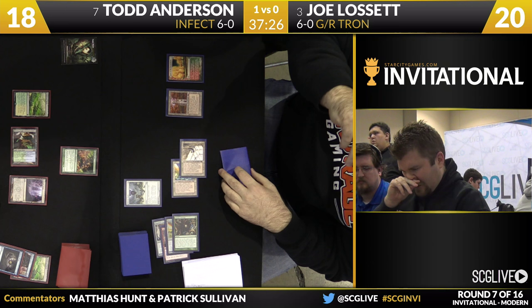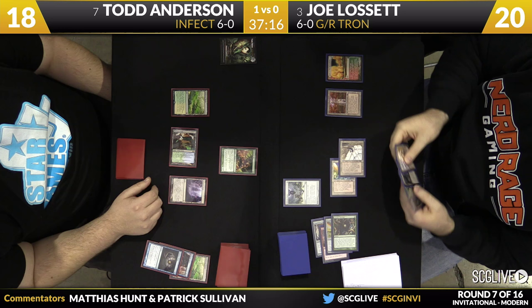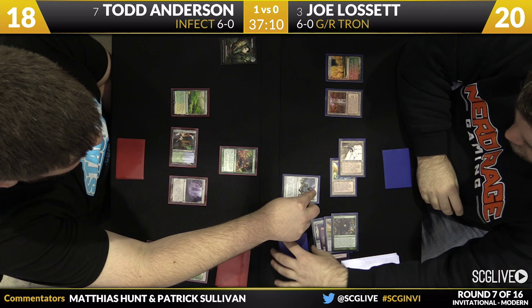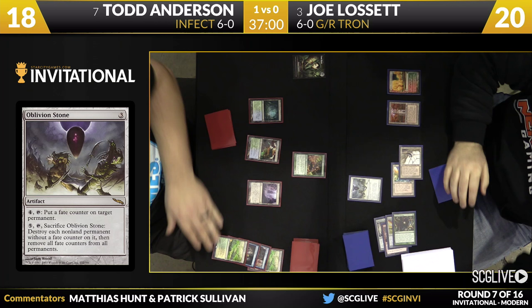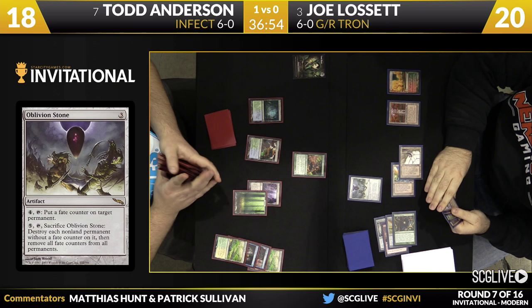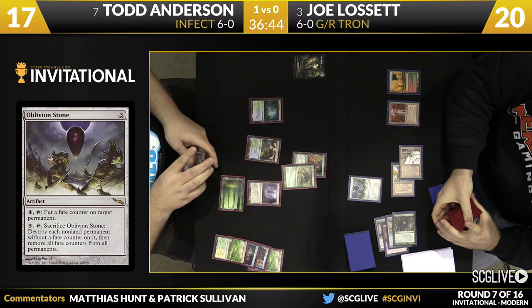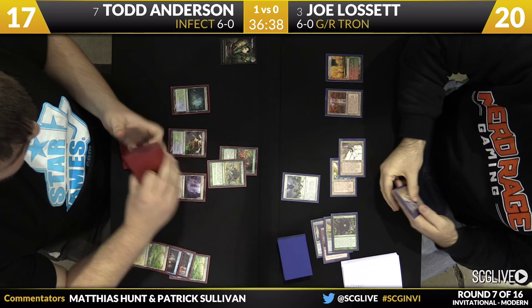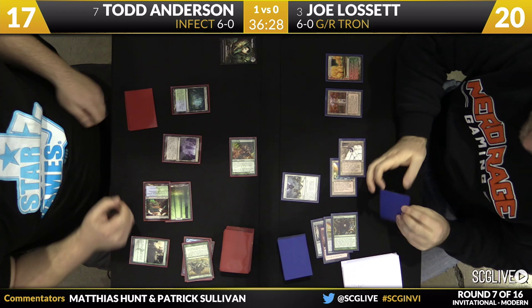Now the coast is clear for Todd to unleash his hand. Joe passes. Oblivion Stone unfortunately only destroys his non-land permanents, so it's not actually an answer to the Inkmoth Nexus. Todd goes Might of Old Krosa main phase — Glistener Elf looking to become a 5/5. One attack is all it would take. He swings, and that's going to be match 2-0 for Todd Anderson.